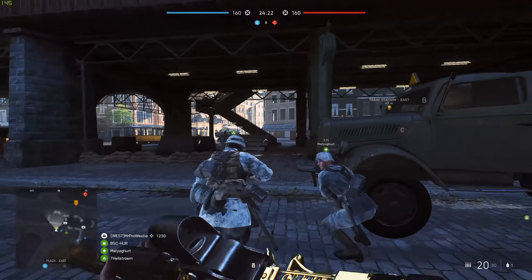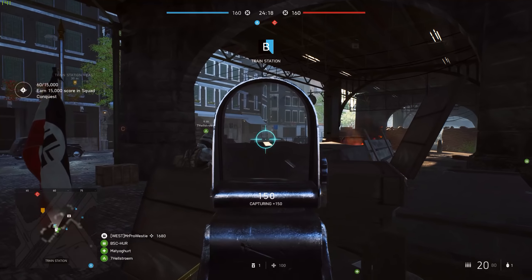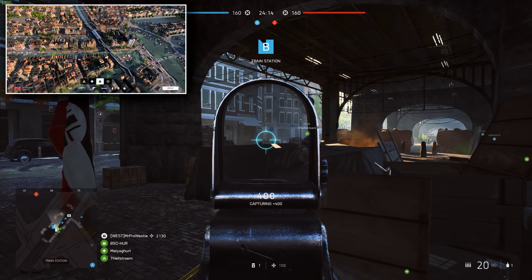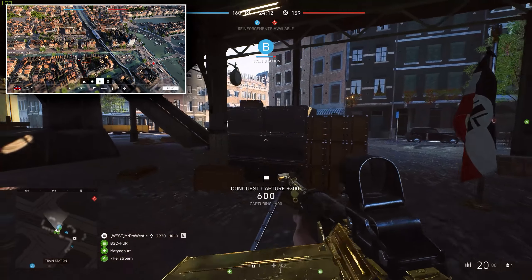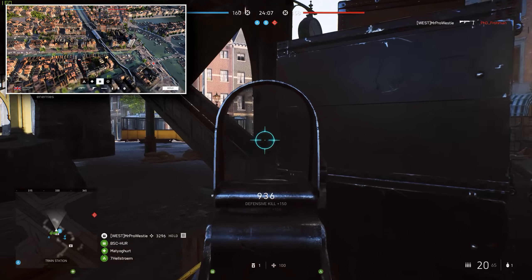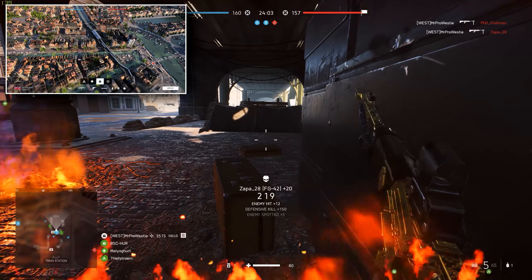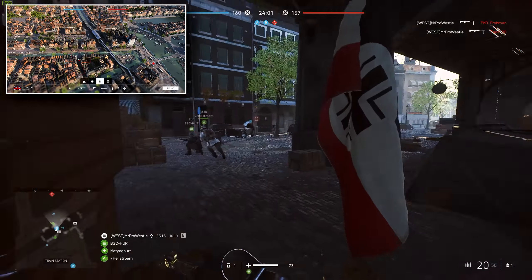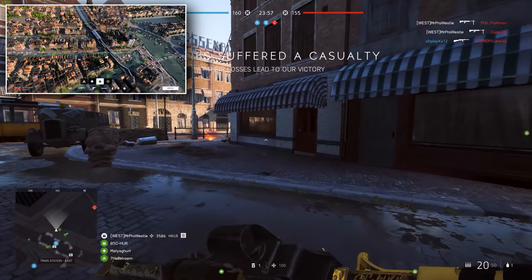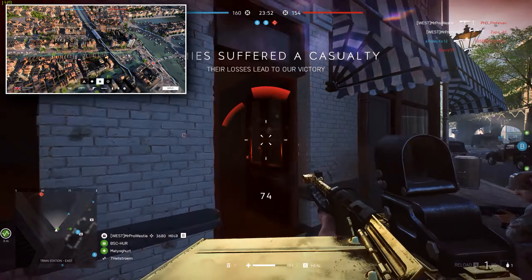Next we have Rotterdam, which is actually the smallest of the three layouts. It uses the left-hand side of the canal, and the three flags line up right down the middle of the map — it's a linear battle. Long lines of sight make it ideal for snipers or assault players with semi-auto rifles, but once you actually reach the flag locations, you're looking at tight, frantic gameplay scenarios similar to Hamada, which won't suit those weapons.